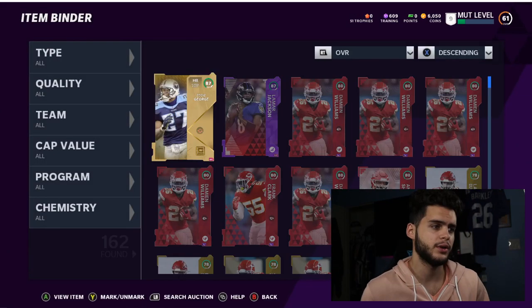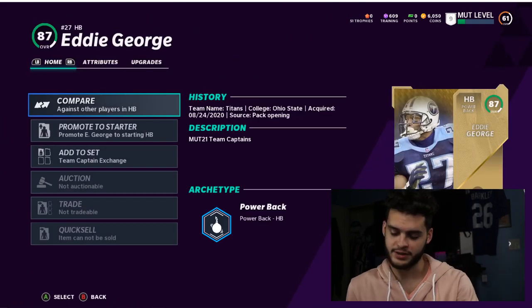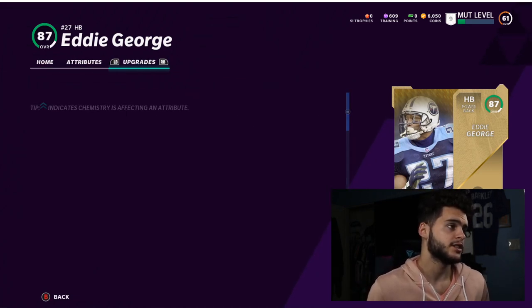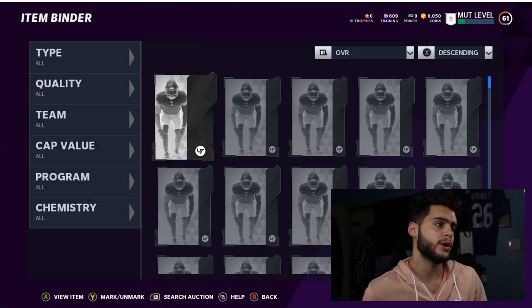First off, let's start with the Team Captain and how you upgrade them. I did pick Eddie George as my Team Captain. I'm on PC as per usual because I'm still locked out of my Xbox account, but besides the point, I want to show you guys how to do this regardless. To upgrade Eddie George, you're going to need three Team Captain tokens to get him up to an 89.